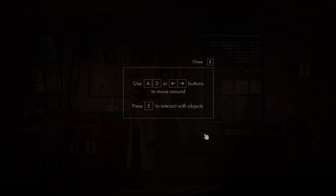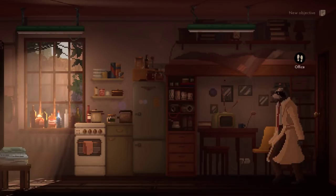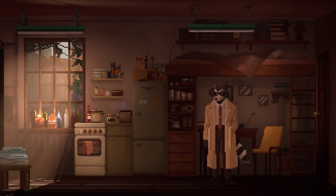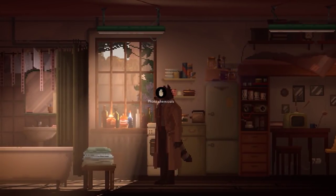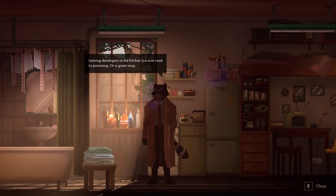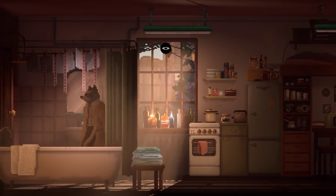AD to move around and E to interact with objects. What object can I interact with? Wait a second. Oh, I didn't get to read it. Call mom. Buy soap. Pay bills. Don't die. Photochemicals - leaving developers in the kitchen is a short road to poisoning. Or a great soup. Dang, I really wish I got to read the first thing. I hit the E button too quick.